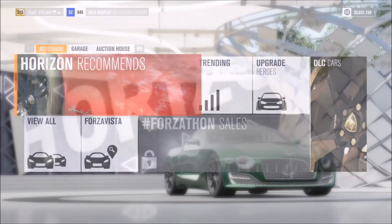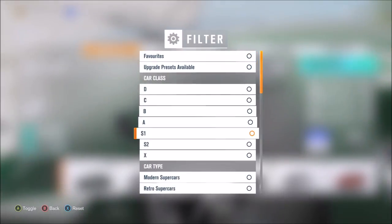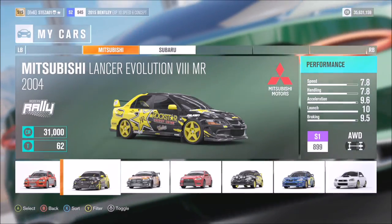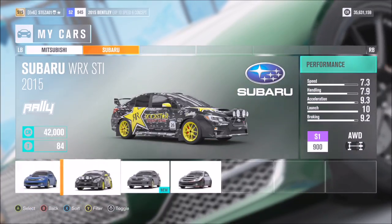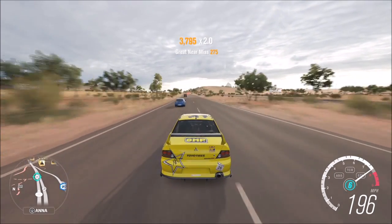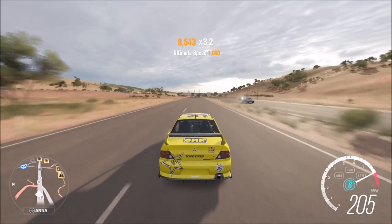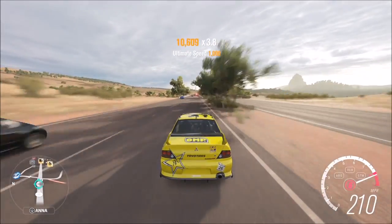The first challenge wants you to complete any event in a modern rally car to win 55,000 XP. Go into your cars and select a modern rally car — these are probably the best cars in terms of performance and speed. Pick whichever one you want; I went for my Evo. You can pick any race — I went for an off-road one, when in Rome, but you could go for a normal highway circuit which is the quickest option.